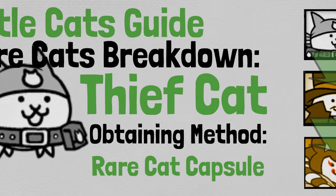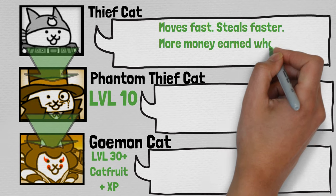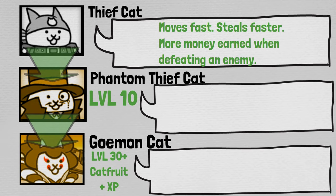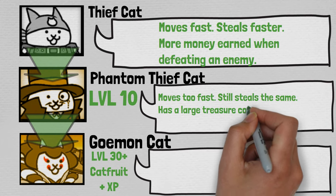Starting out with Thief Cat's evolutions, it's pretty common for really all of the rare cats. Starting out with Thief Cat, whose description reads: moves fast, steals faster, more money earned when defeating an enemy.